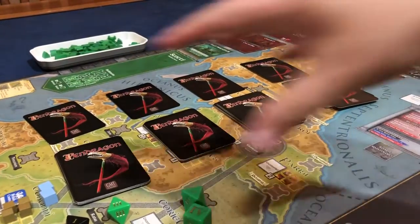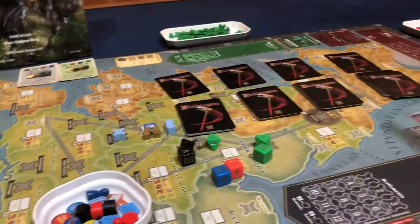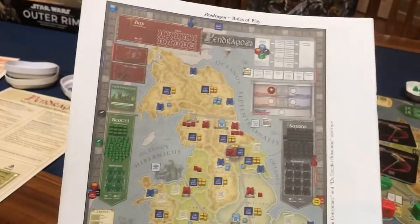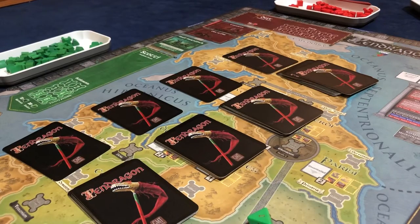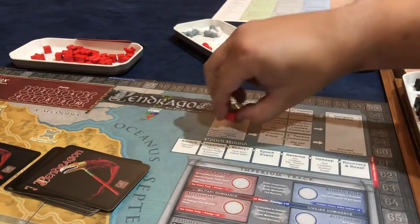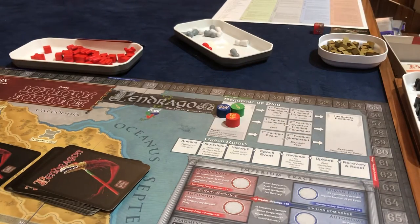I know I have half the map covered, and I'm not going to show you how to set up every single province. Just trust me that the back of the rulebook is all you need — it tells you almost everything, I'd even say everything you need to know. The first thing you do is place all four faction tokens in the sequence of play area, and then everybody gets a token for their money.